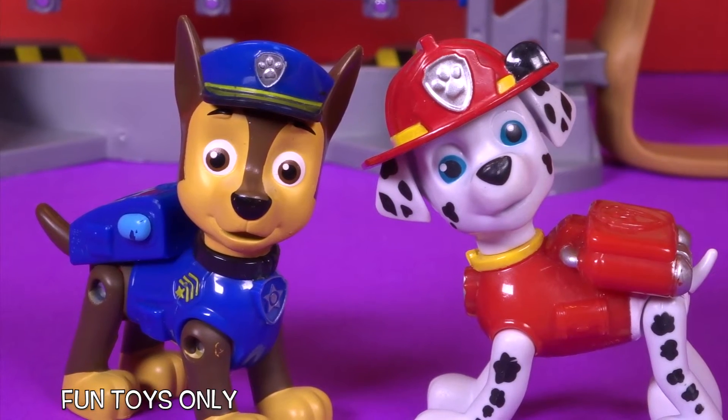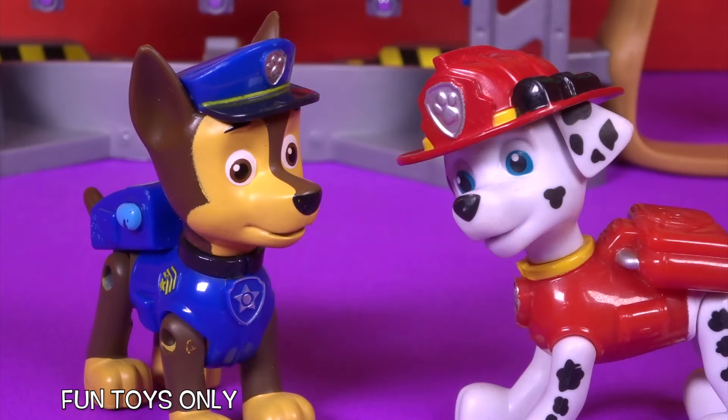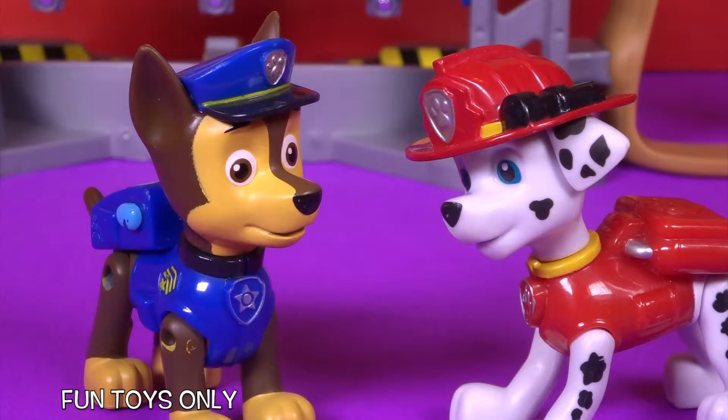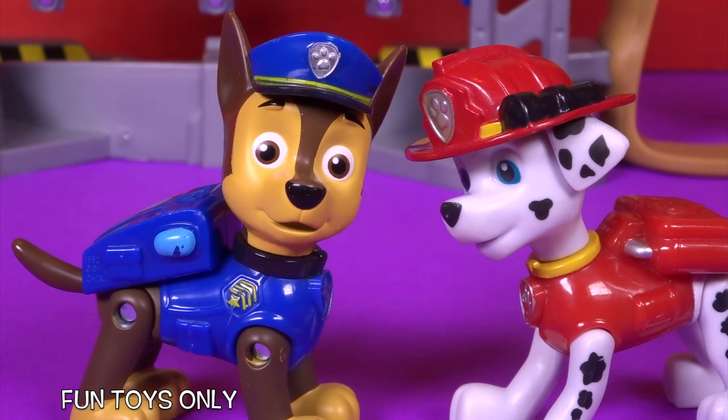This is bad, Marshall. Real bad, said Chase. What are we supposed to do? Well, Chase, said Marshall, I don't have my fire truck, so we're going to have to build stairs with Play-Doh up to that tree to rescue that kitty cat, said Marshall. Let's do it, Marshall, said Chase. Paw Patrol is on a roll.